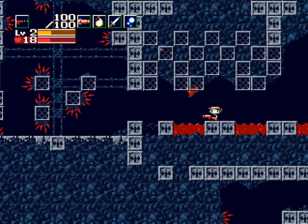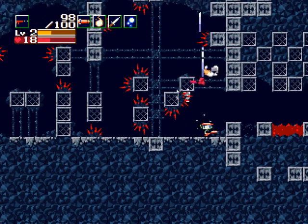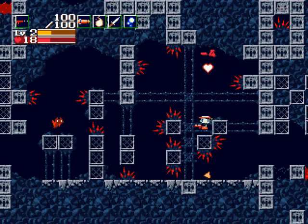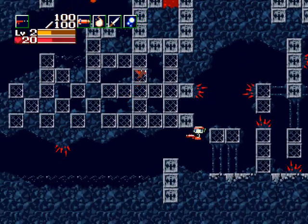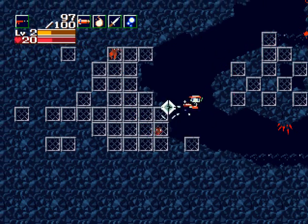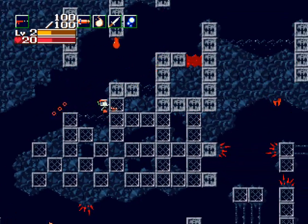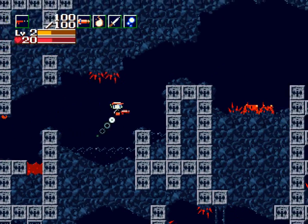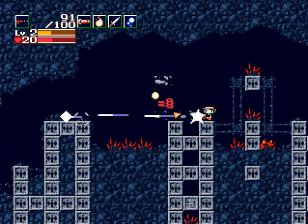You'll notice there are red critters and red bats in this area — they're really easy enemies, but the real problem isn't the enemies, it's the spikes and lava that do the most damage. It's a lot harder in the hidden version of the last cave, so get used to doing this the easy way. If you come back in the hidden version, you're going to be in for quite a surprise.